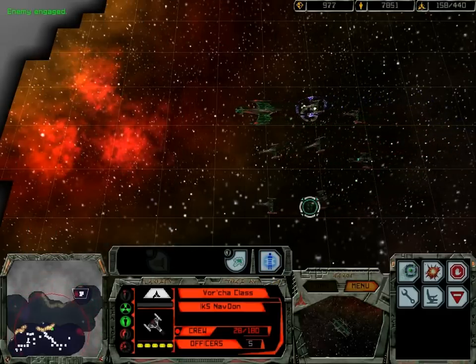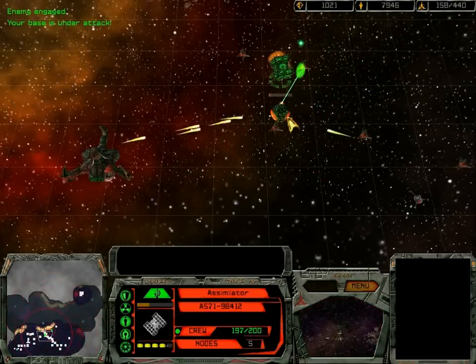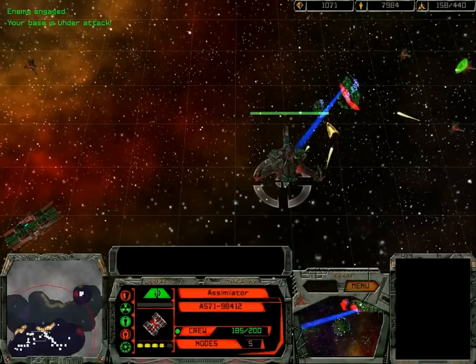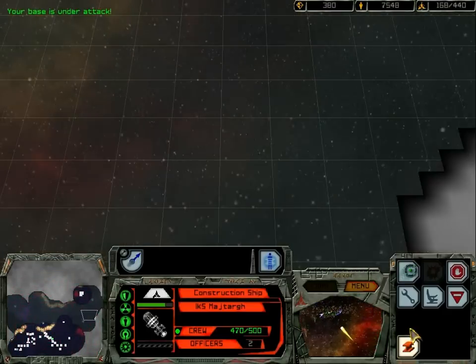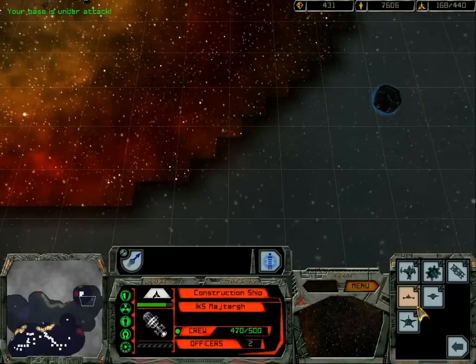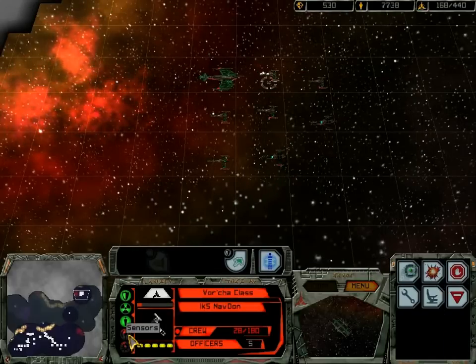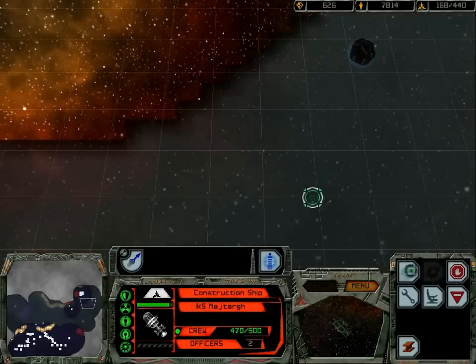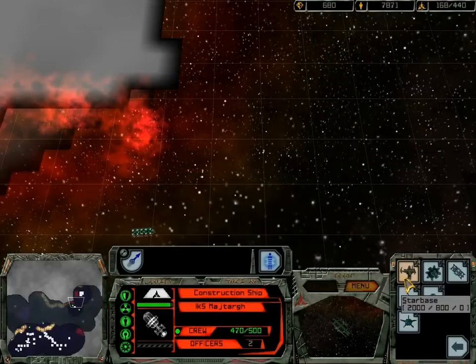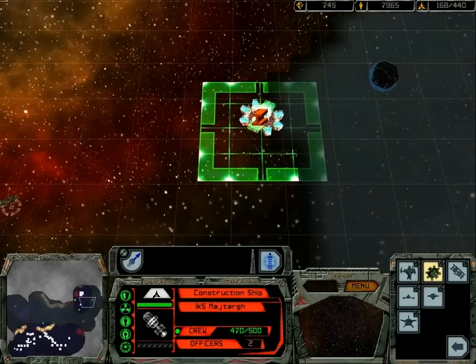The battle has begun. Ready to build. Our base is under attack — well, that doesn't help them so much. We have a new ship for the fleet. I want to build another lithium point so we can get more materials. We have new ships for the fleet.